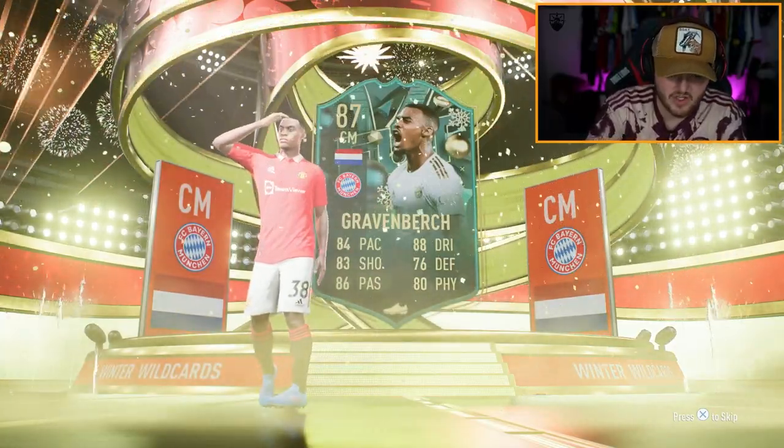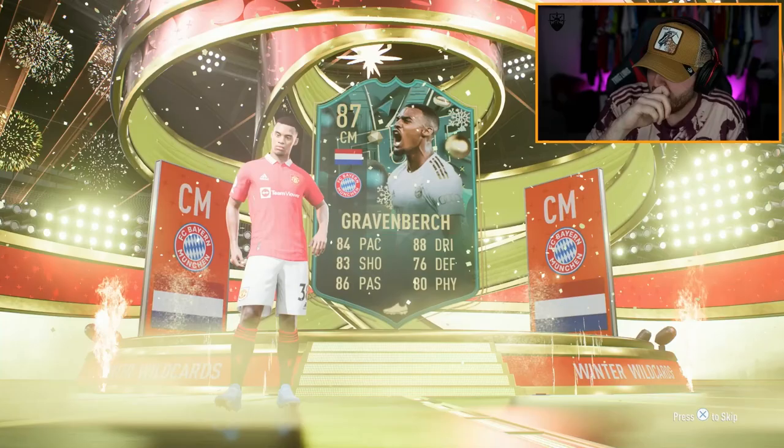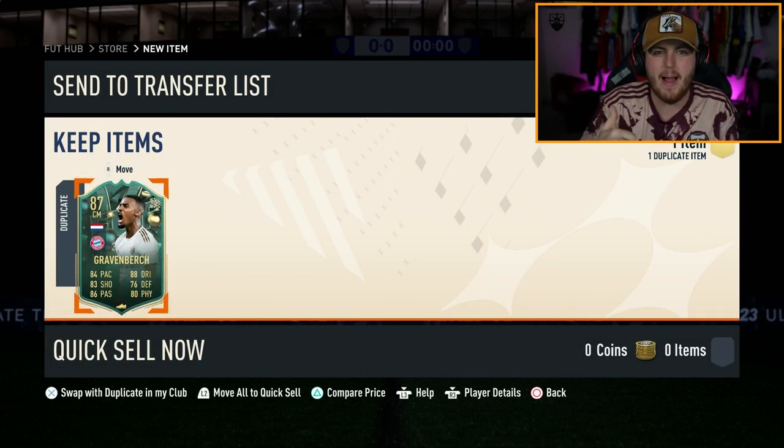I think this SBC is actually good value because it's quite cheap, and you can get some really good cards. Gravenberge is worth about 150K. I'll take that. I do already have him untradeable, however I'm going to put him into another SBC. I'm happy with that.